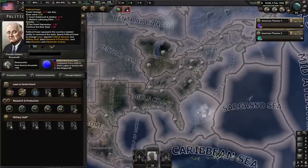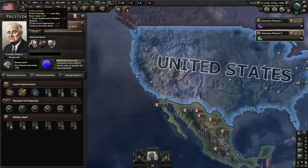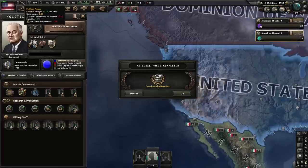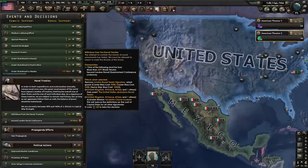The negative daily gain doesn't matter. You cannot actually go below zero from negative political power gain, so that does not matter whatsoever. Continue the New Deal is about to finish. It is important we do not select another focus — we need to let the game run for a couple days. We need to hit 150 political power.